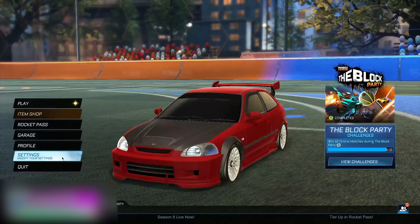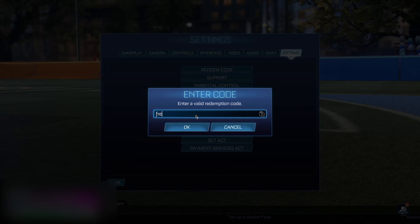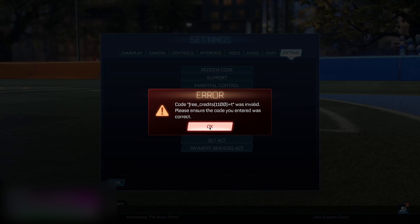Then you guys want to go ahead and click okay, and just like this, with your new preset, you guys want to go to your settings, go to 'Extra', and type in the exact same thing that you just typed in as your preset name. So for me that'd be 'free_credits 1100=t', then click okay.